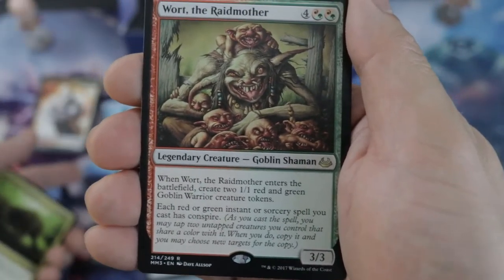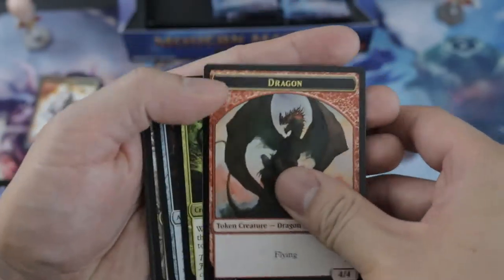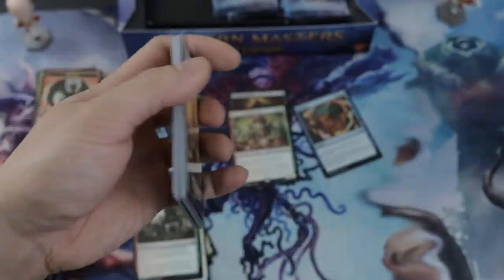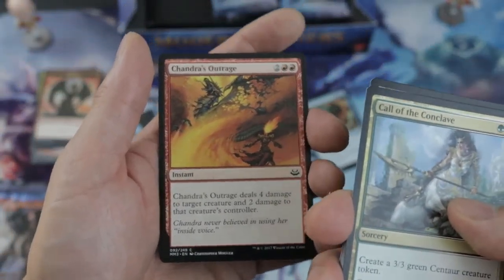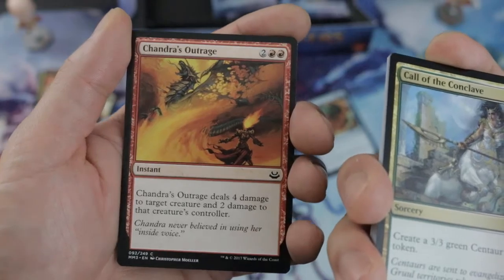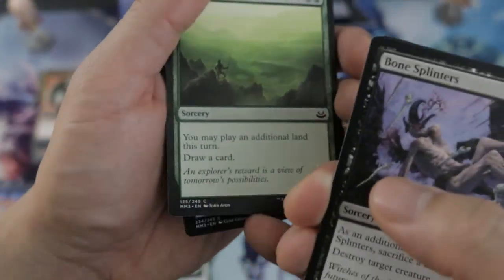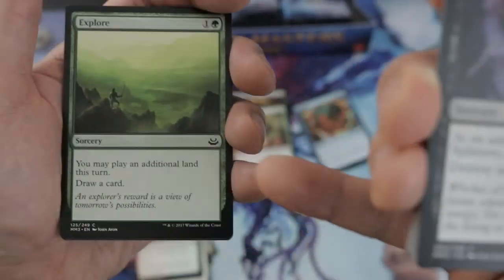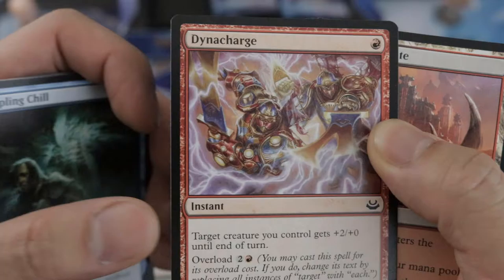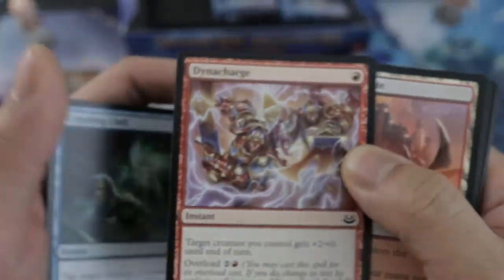Imagine — you tap your creatures and boom, you get something like an Entreat the Angels with haste. That's crazy! Rewind — annoying. Oh, this is the one that killed me in draft. I was down to one life and my opponent had five or so, dead next turn, but then he drew this. Murmuring Phantasm saves me so many times — it just keeps drawing my hand. And this removal — I really hate this one. The overload is cheap and you can attack with all your tokens, then boom overload — so good.